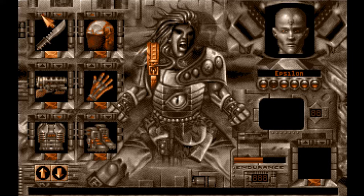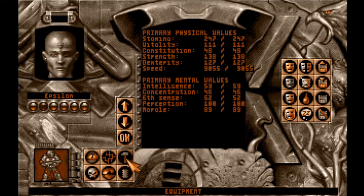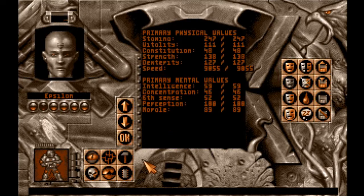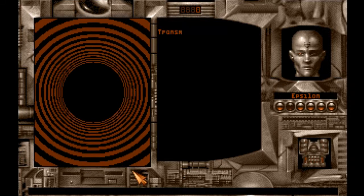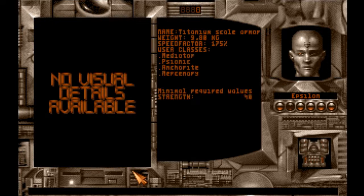Where's his other thing here? The titanium scale armor. This is the last item. 9.80 kilograms. 175% speed factor. Requires strength of 40.